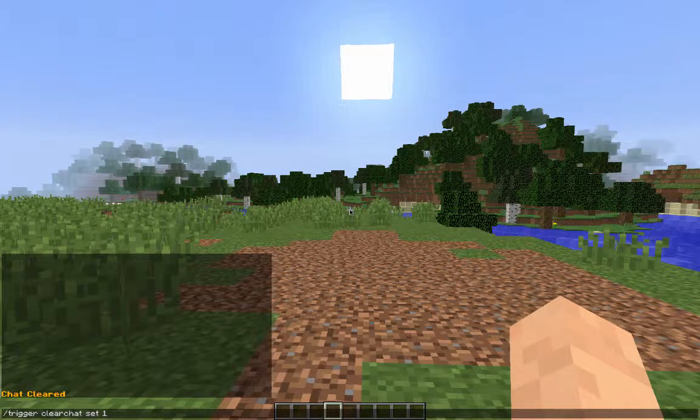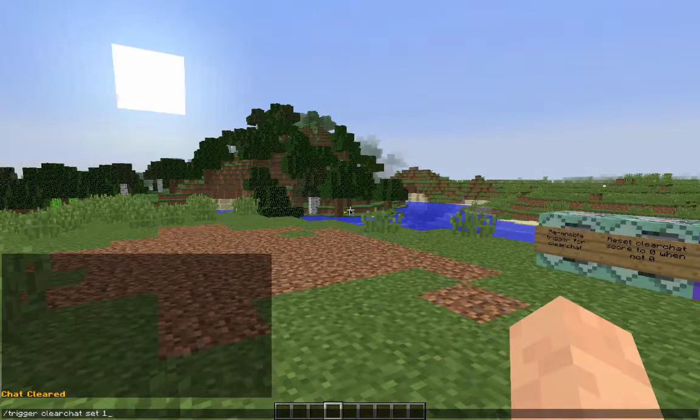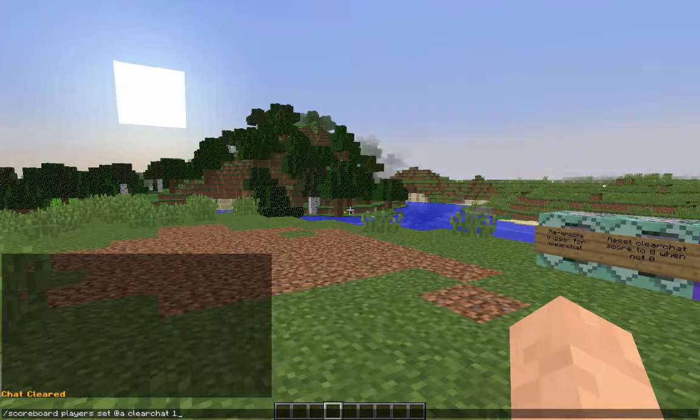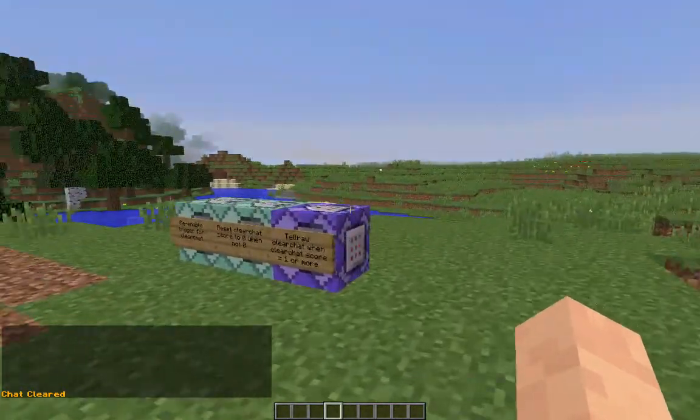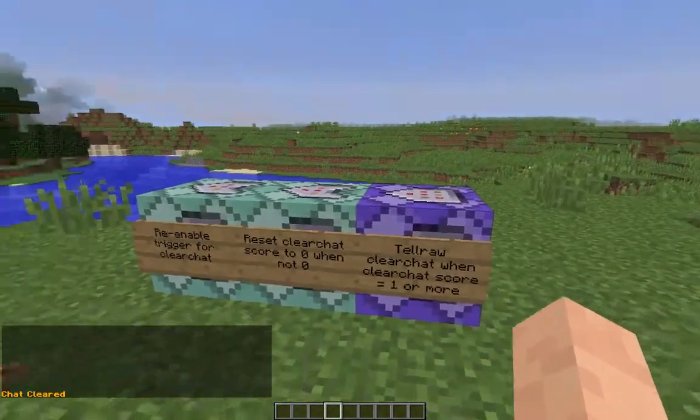As the server admin, if you want to clear the chat for everybody on the server, there's another command: 'scoreboard players set * clear_chat 1', which sets all players' clear_chat score to 1 — the same effect but for everybody. So if you're one player who just wants to do it for yourself, use the trigger command, and if you're the administrator or moderator and want to do it for everybody, use the scoreboard command.